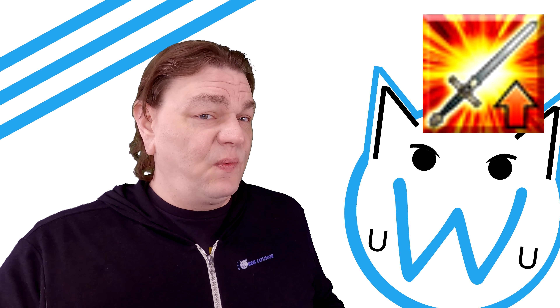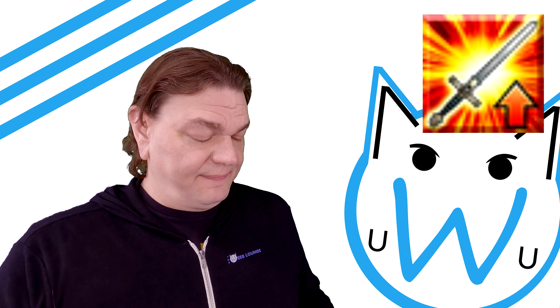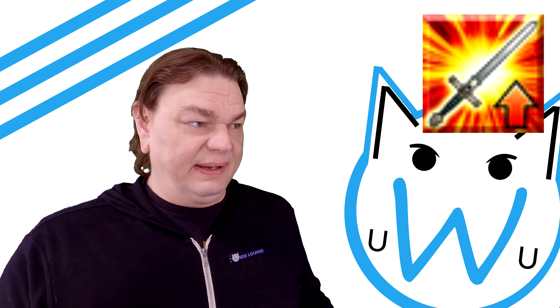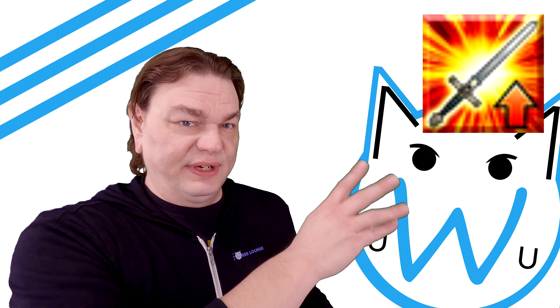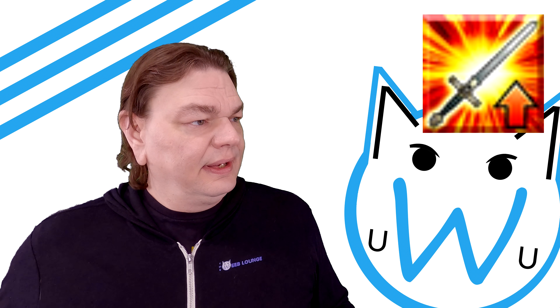You combine him with Merlin and then somebody else — I mean, that's support craziness. A lot of people have probably done the Merlin-Waver-DPS combo. It works really good.